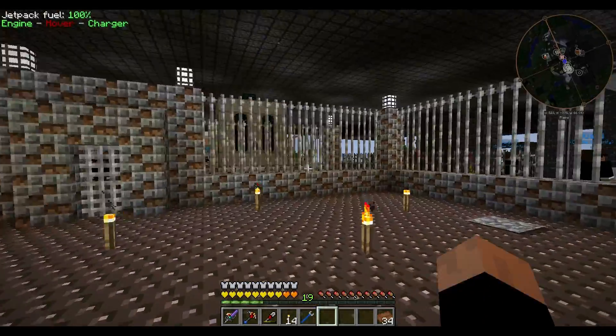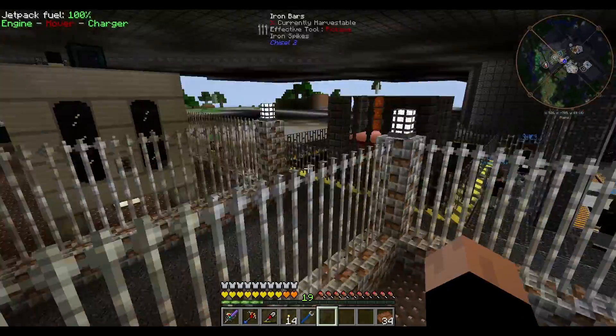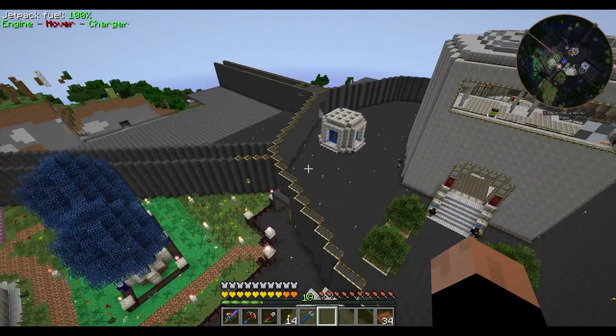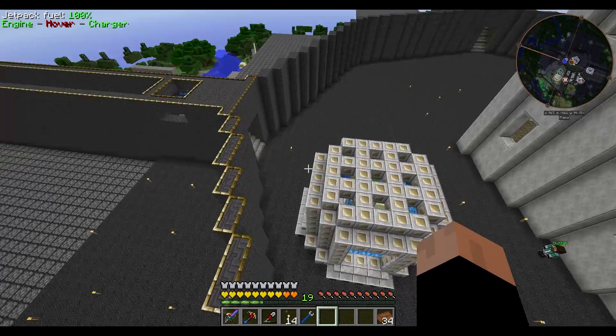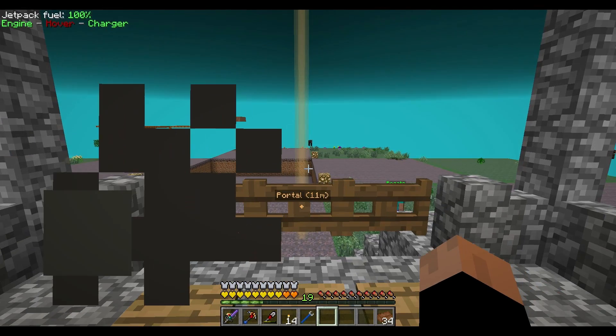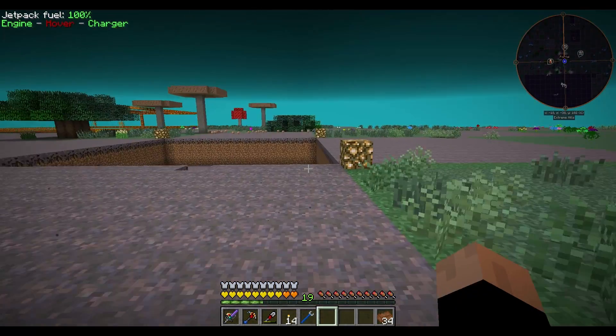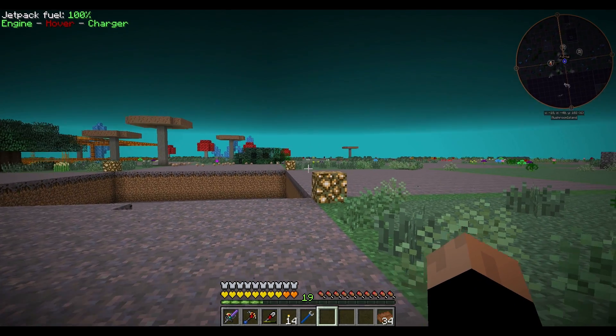But for now, today we do have a different problem which I will show you here. I'm going to go into the mining world. Let's have a look at the coordinates. So this is the portal, right? It is at minus 18 and minus 40.